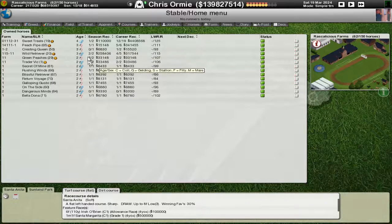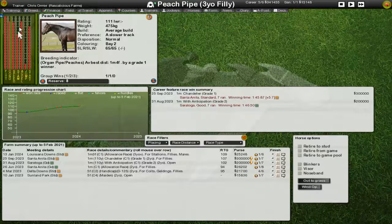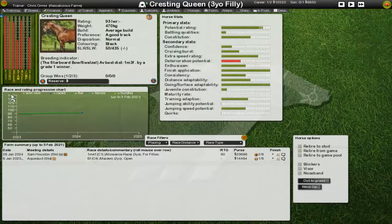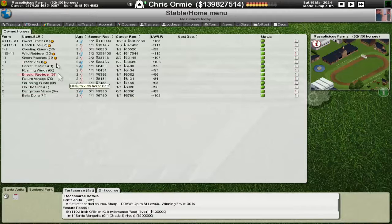I'm talking about my two-year-olds, not the three-year-olds. I'm not sure about Wild Retriever for the Triple Crown — I think it would do well at the Preakness, decent in the Kentucky Derby, but no chance at the moment in the Belmont. Peach Pipe is going to struggle with the Preakness in terms of distance. Cresting Queen has a bit more distance adaptability but I'm really not convinced it's a Triple Crown winning horse. We've got some tests for our three-year-olds just in case, but next season's Triple Crown is where I think we've got real good candidates — I'm very excited to see how they progress in their two-year-old season.